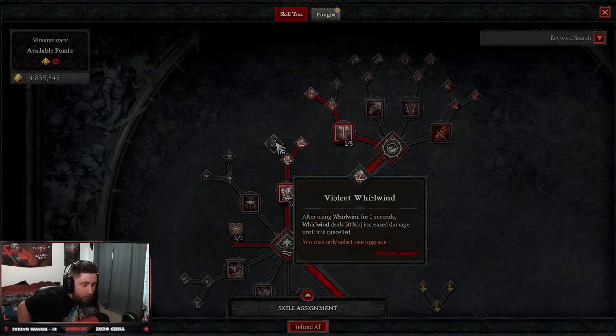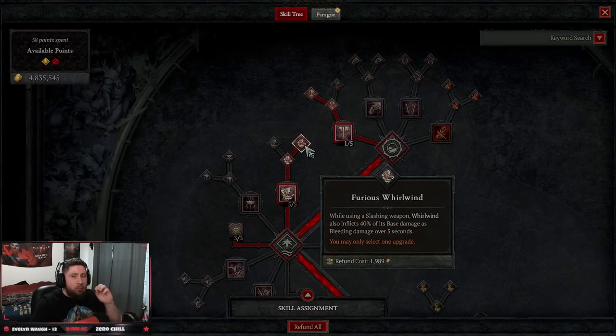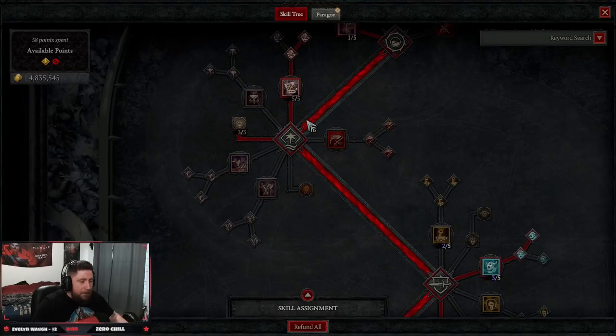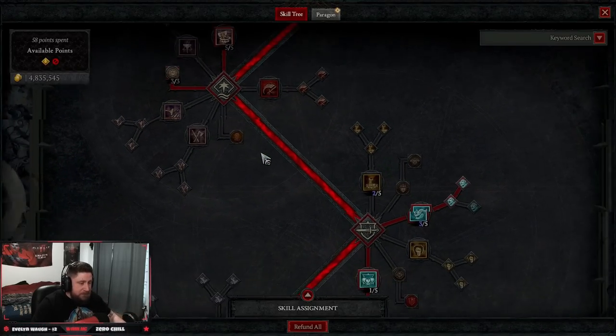You might ask yourself why not take the Whirlwind upgrade that does 30 times increased damage — well, we are going to be bleeding and applying some really good effects. We're going to go down to Pressure Point: your core skills have a chance to make enemies vulnerable, which is very important.